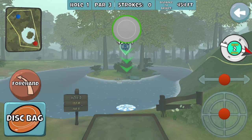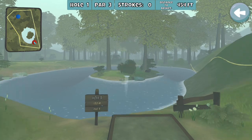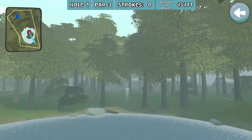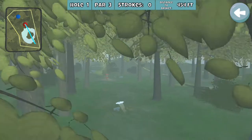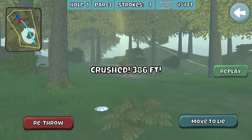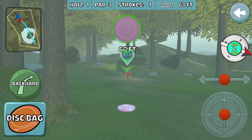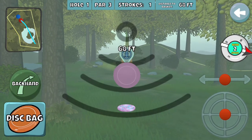When it's a left to right I like to scoot over to the left side of the tee pad so I have room for it to turn over without hitting any of those trees. 68 feet — that's a good range for me, a little downhill.